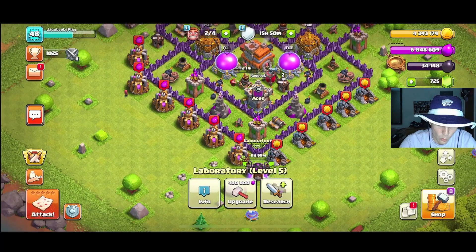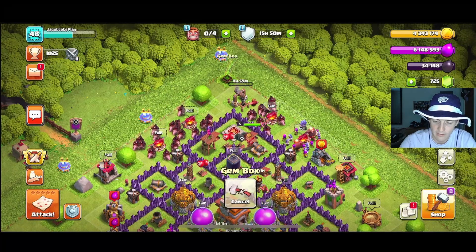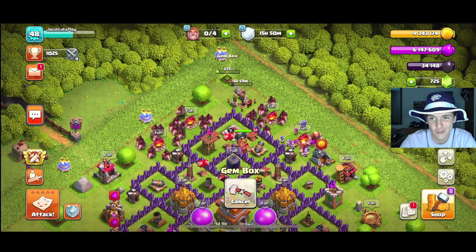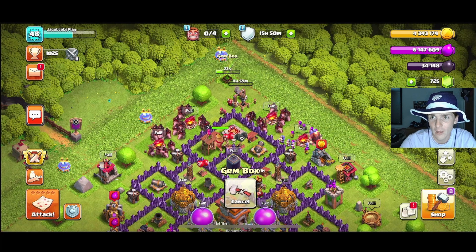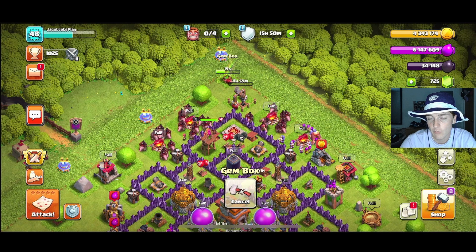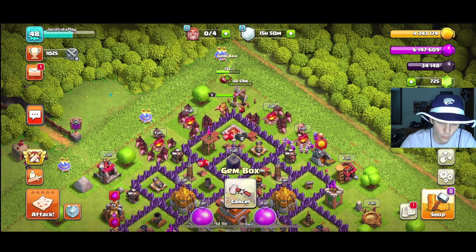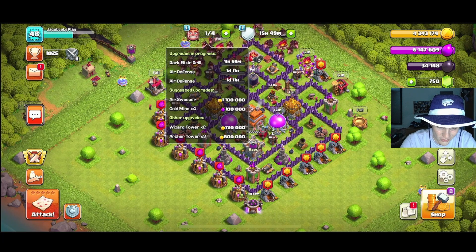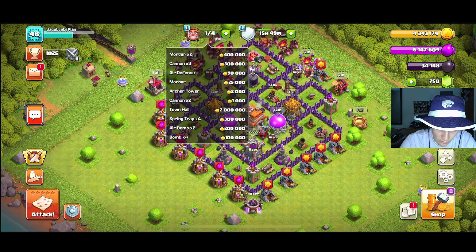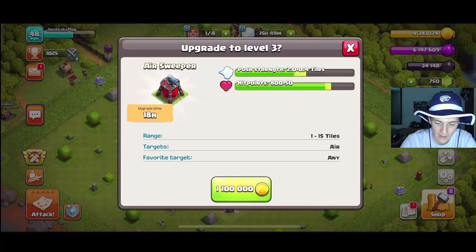The dark elixir drill will be crucial, so we're just upgrading as many things as possible. Let's get this gem box — we're going to be at 750 gems, so we're only 1,250 gems away from getting the fifth builder, which will be great. We grabbed those 25 gems from the gem box and with one more builder free, let's do the most expensive upgrade excluding the town hall, which looks like the air sweeper.